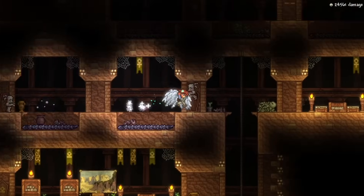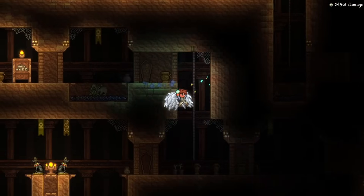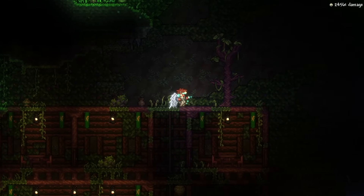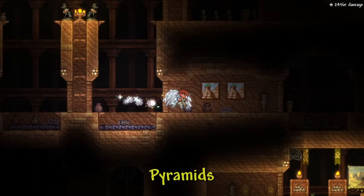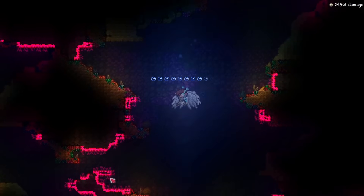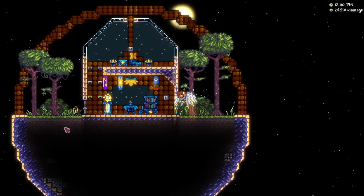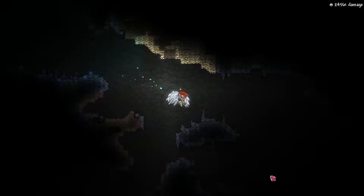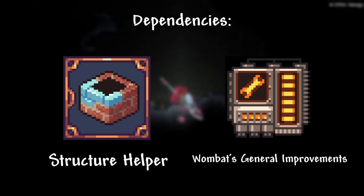Now let's talk about world generation. To improve the world generation, we will install the Remnants mod. This mod will completely change your world generation by adding a ton of new structures, like castles in the underground, or by redoing the entire dungeon, temple, and pyramids. It also adds a new mini-biome under the ocean, and generates enormous clouds and new sky structures. It also changes the way caverns and ore veins generate. It's an absolutely essential mod if you want to feel something new while playing Terraria. This mod will require Structure Helper and Wombat's General Improvements to work.